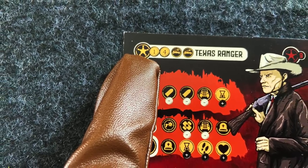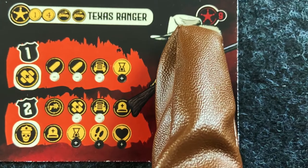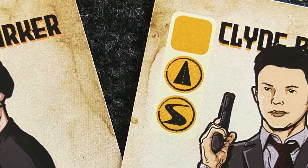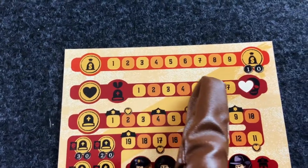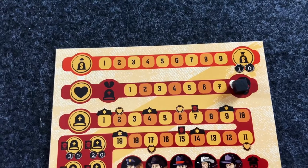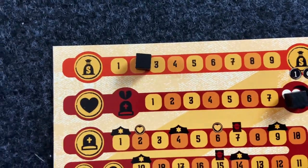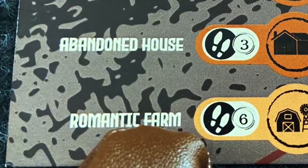The choice is yours as Bonnie and Clyde: Love and Death comes with variable difficulty levels. We all know how the story ends for Bonnie and Clyde, but that doesn't mean they can't win in their own way. To win, the love meter must be full and there must be at least two loot in the hideout. Then the tragic lovers can stay for one last night together at the romantic farm.